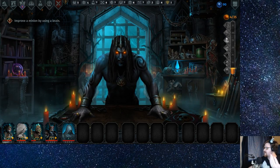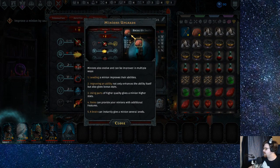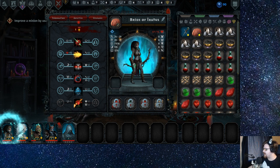We're still in the tutorial: improve a minion by using a brain. Minions have leveling — leveling a minion improves their abilities. Using a higher-quality part gives a higher stance, and minions can get different additional features. A brain can instantly give a minion several levels. Okay, so I do need to unlock that.